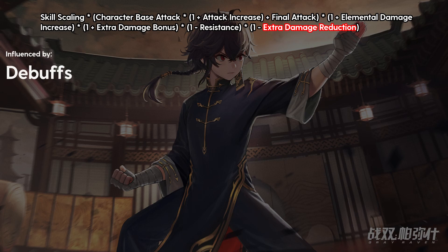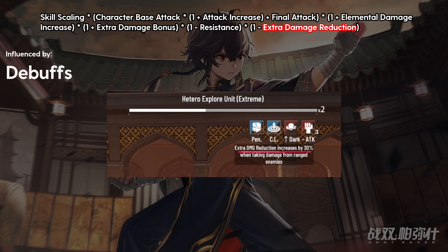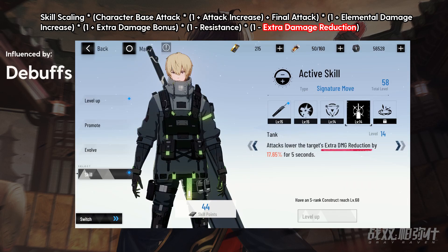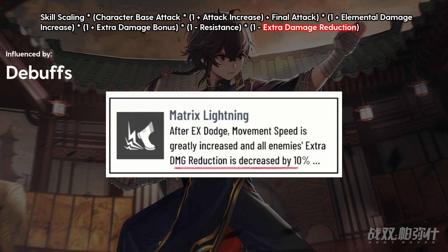The final factor is extra damage reduction, which functions similarly to resistance. It's a stat that the enemy has, and you'll also have to test yourself to find this stat. This is also influenced by enemy self buffs and debuffs, such as Close Loop and Camus Destiny. There are only three ways to reduce enemy damage reduction, which is the tank class passive, the four set effect of Frederick, and the third six-star weapon resonance, Matrix Lightning.